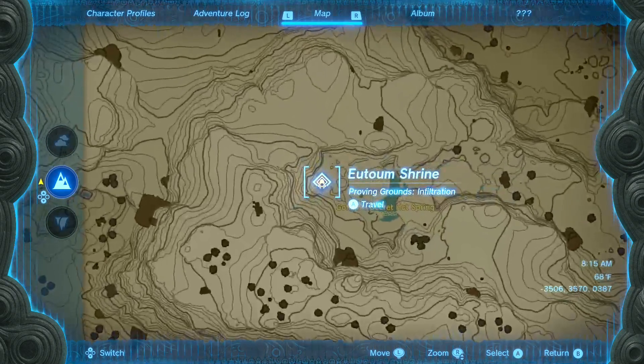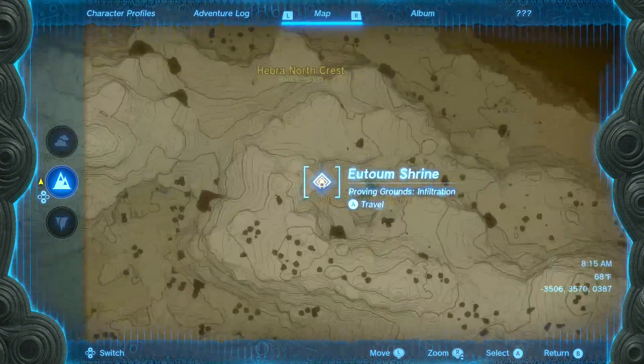Hello everybody, Deadspikes here, and today I'm going to show you how to cheese the Eutoum Shrine Proving Ground Infiltration.